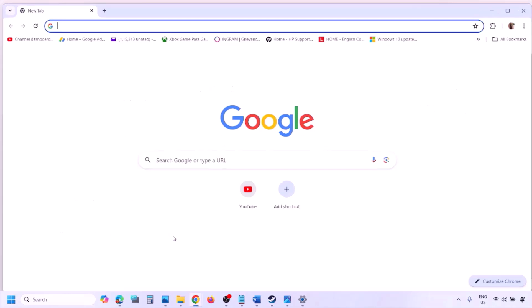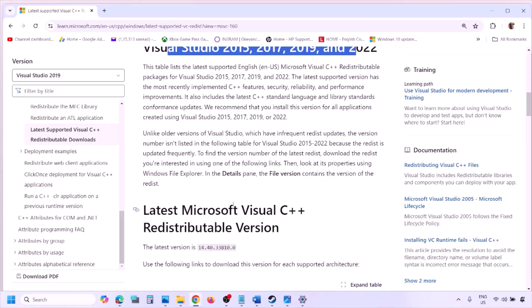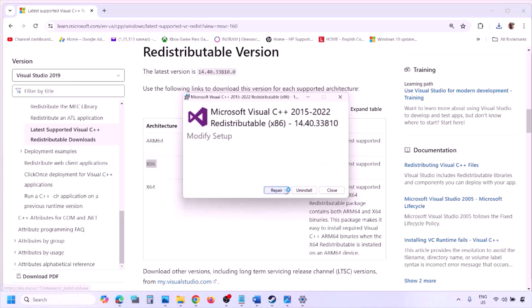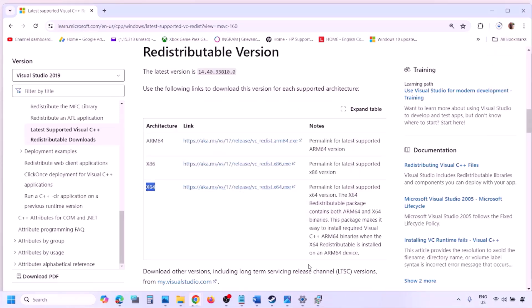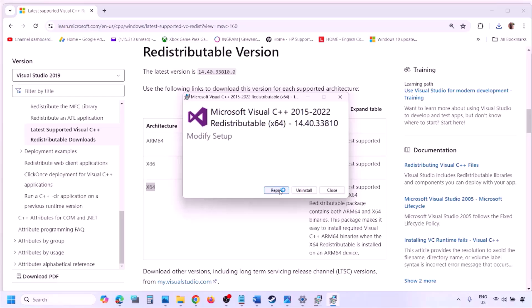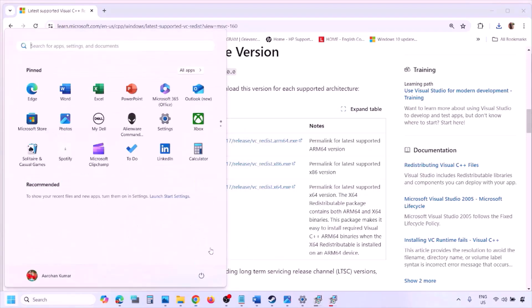The next step is to install the Visual C++ files. The link is provided in the video description — open it in a browser to go to the Microsoft website. Download the Visual Studio 2015, 2017, 2019, and 2022 redistributable in both x86 and x64 versions. Run each exe file; if you see a Repair option click Repair, otherwise click Install. Make sure both are installed, then restart your computer.